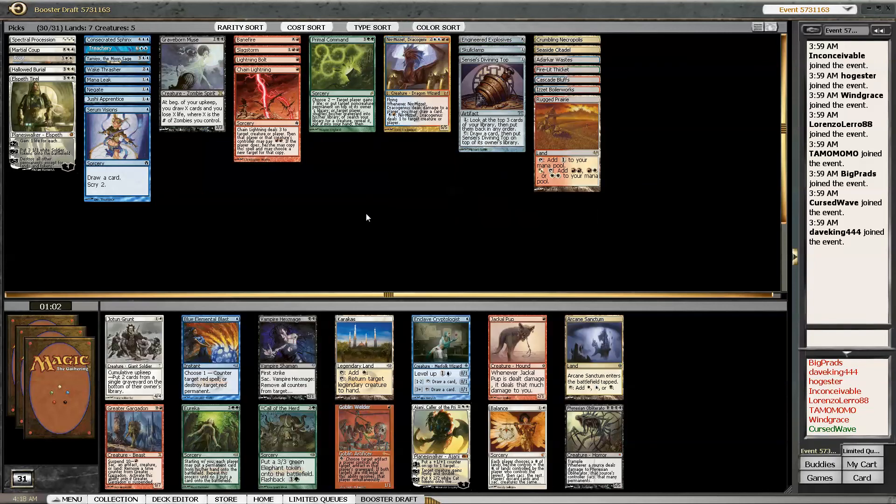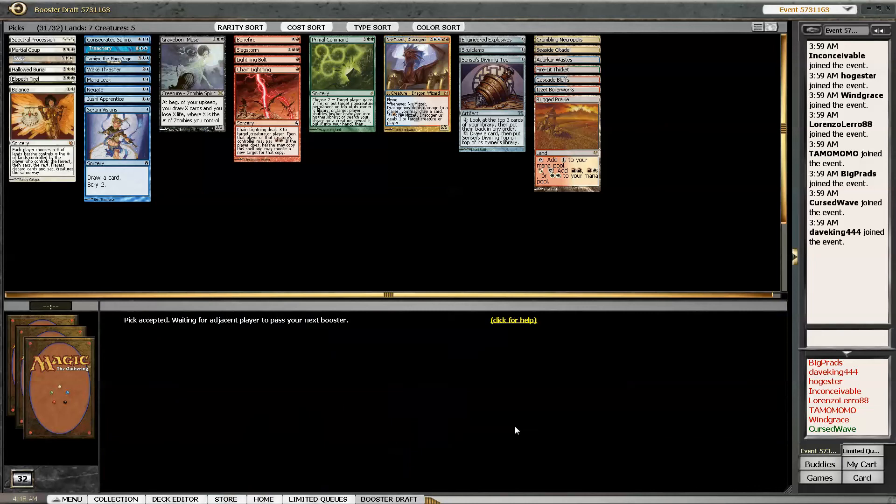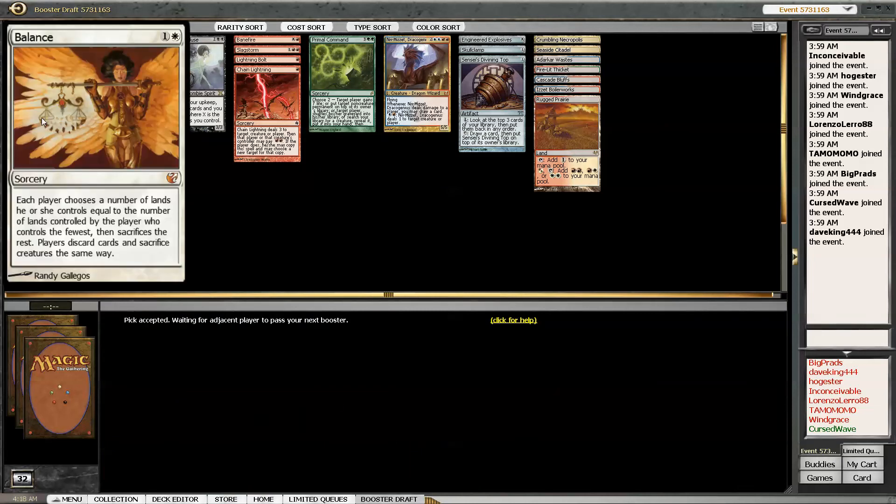Alright, here we go. This is pretty much going to have to be Balance. Balance is one of the most nuts cards ever. Going for the Balance. Balance is so good - it's like Wrath of God, Mind Twist, Armageddon. It could easily be Wrath of God and it could be Mind Twist. It's like your opponent has all these creatures and cards in hand and you draw Balance off the top - it's pretty dumb. Balance with Planeswalkers is pretty dumb too.